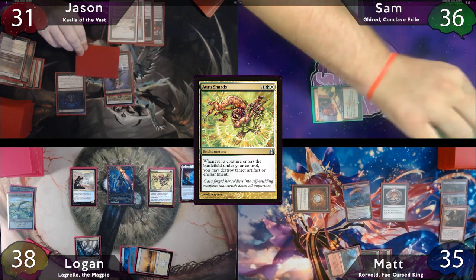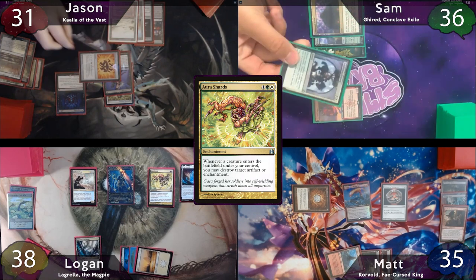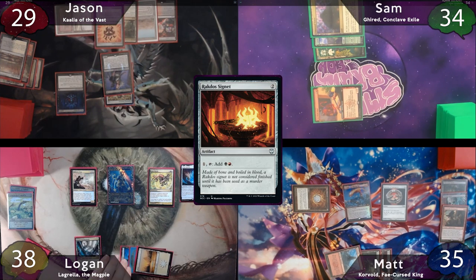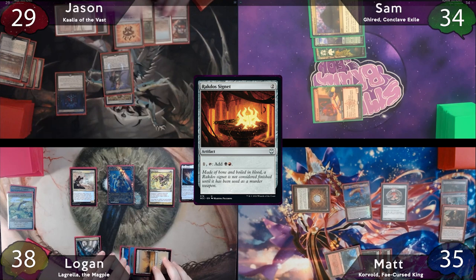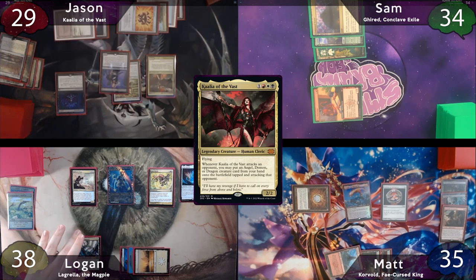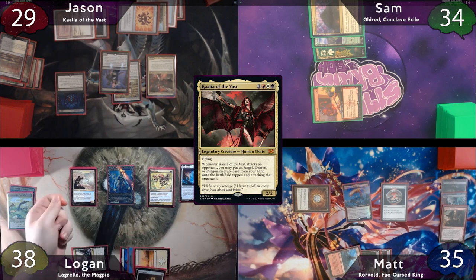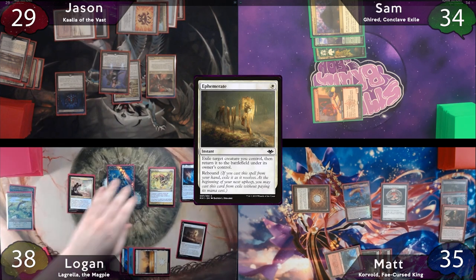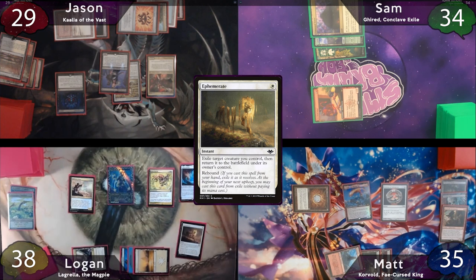Keen Duelist triggers on upkeep with Sam still the target — Rakdos Signet and Sundering Growth are revealed. Jason plays Exotic Orchard as land for turn, casts the Rakdos Signet paying the one, then casts Kalia. Jason attempts to put Lightning Greaves on Kalia, but Logan responds by tapping for one to cast Ephemerate on the Reflector Mage. When Reflector Mage re-enters, Logan has it bounce Kalia, and Aura Shards triggers to destroy Necropotence.